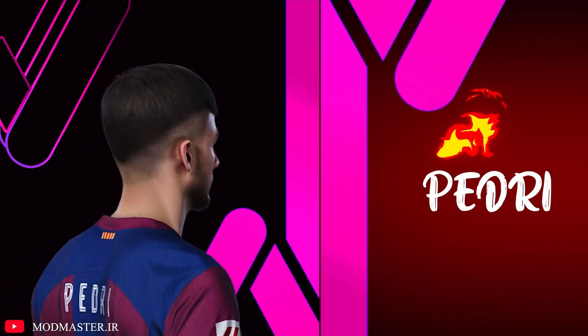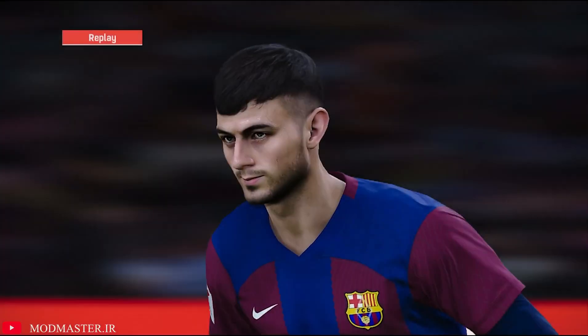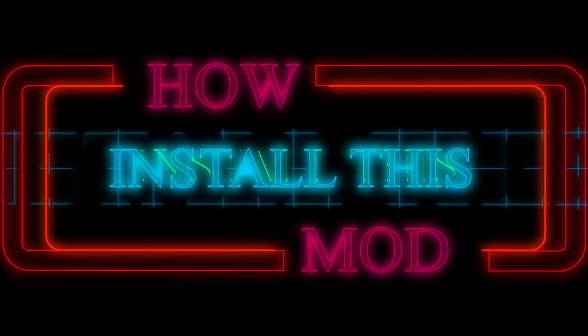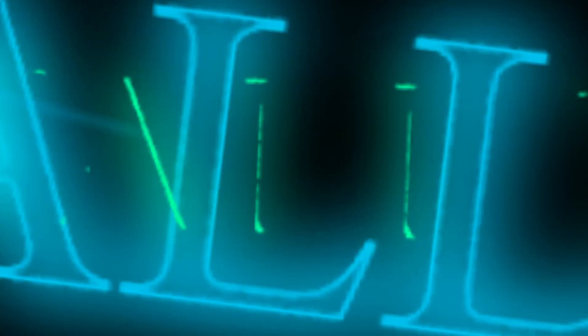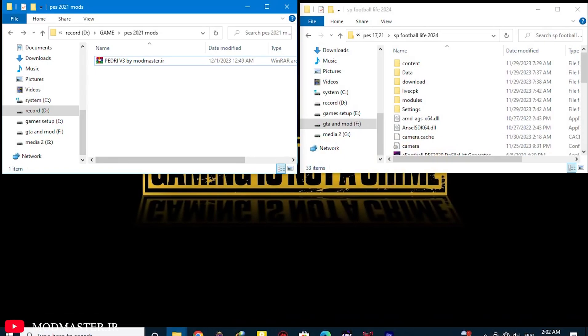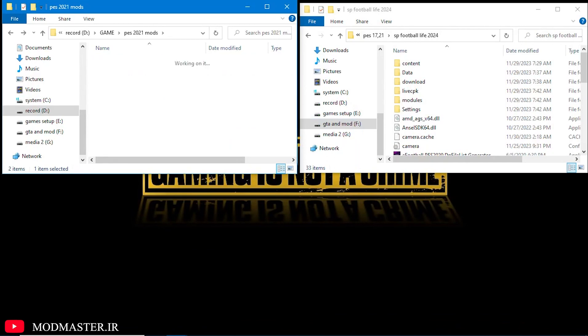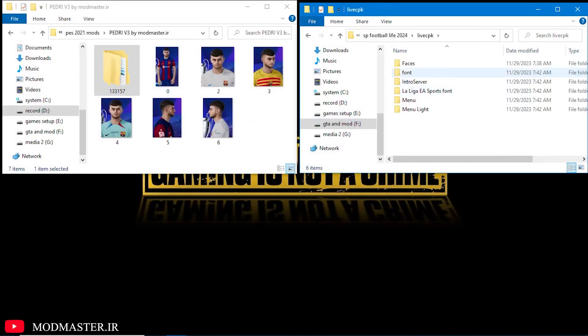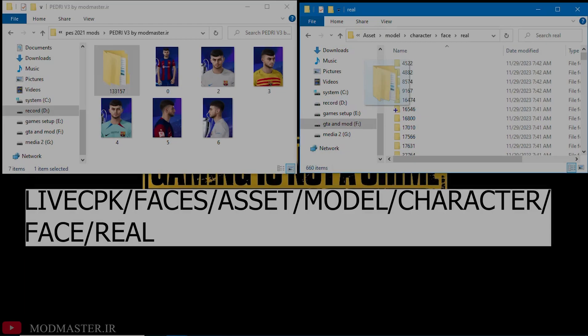Let's go. So how to install it? So easy. After downloading the file, extract it from the link that I gave you in the description. After that, put it into a folder and transfer all the files inside the folder to this address. And finally, enter your game using the CIDR program and enjoy the changes.